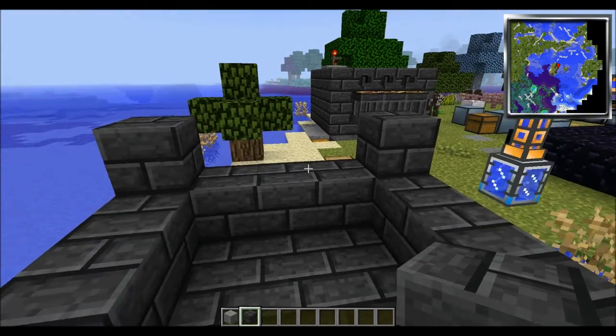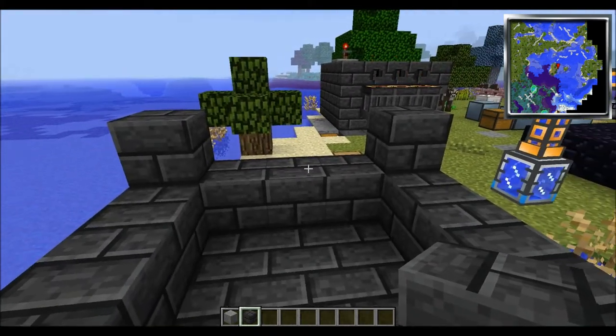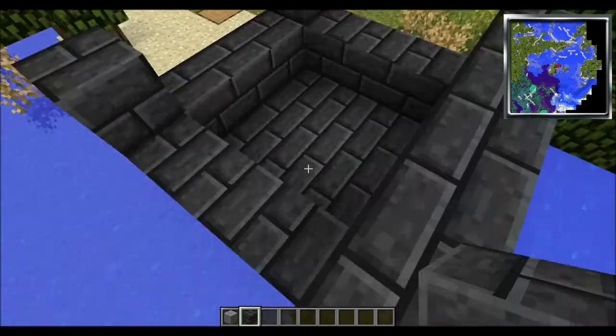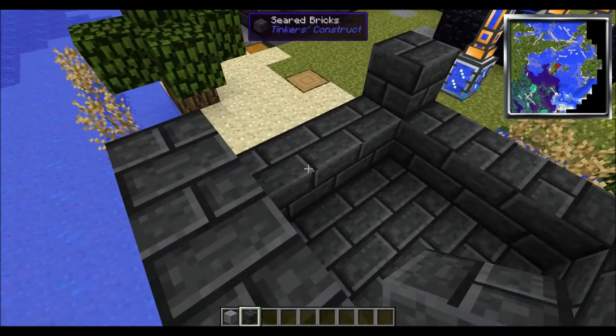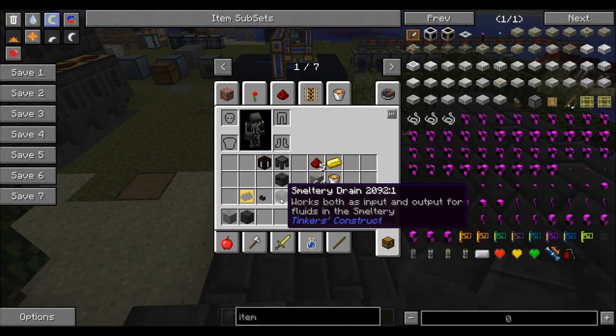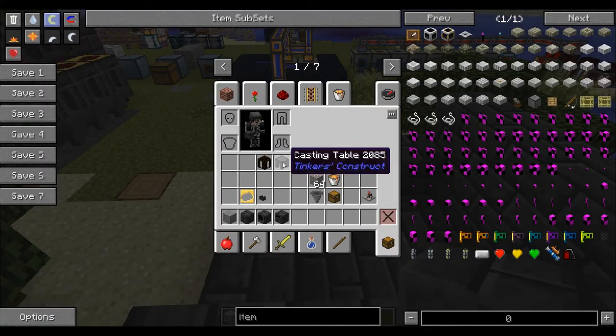Let's put the lava tank and the smelter controller here, and the tables over there. So let's fill the rest of this in. You're also going to need a smelter drain, a smelter controller, the casting tables, and the seared tank.